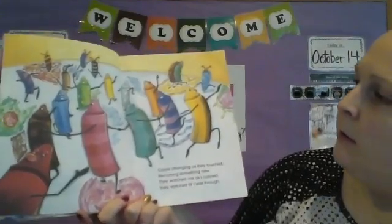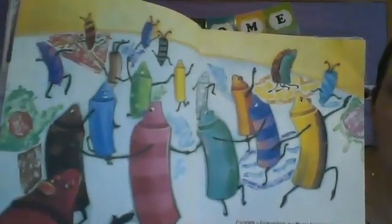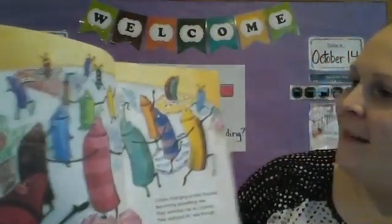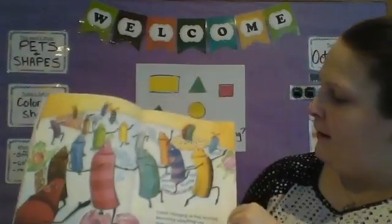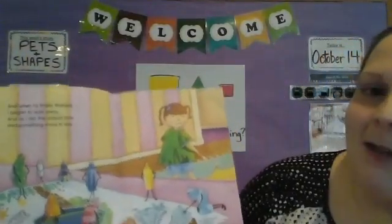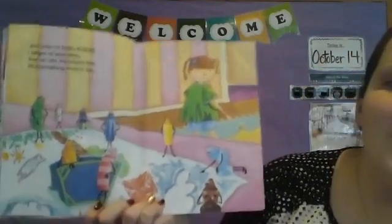'They watched as green became the grass, and blue became the sky. The yellow sun was shining bright on white clouds drifting by.' So she's using green and blue and white and yellow and orange. 'Colors changing as they touched, becoming something new. They watched me as I colored, they watched till I was through.' Do they look like they're angry anymore? I don't think so — a lot of them have happy faces, like smiles. They're happy to be working together!